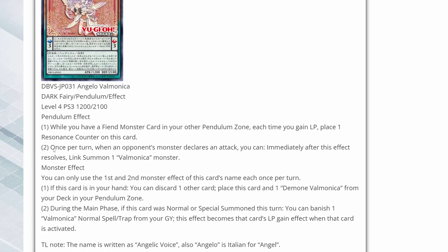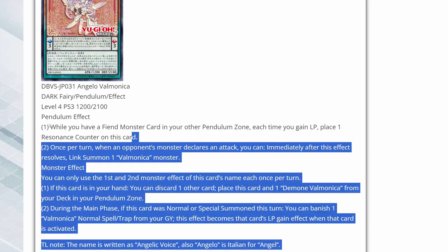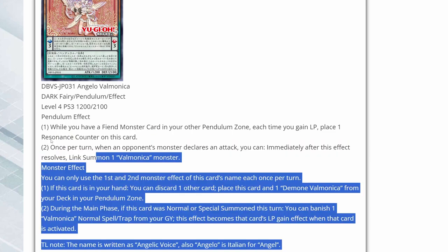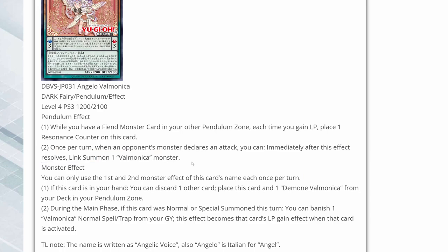So this is a level 4 Pendulum Monster. While you have a Fiend Monster card in your Pendulum zone, each time you gain life points, place one resonance counter on this card. So it seems there's going to be a good amount of significance placed on gaining life points. I do see that this is a Fairy monster, while it requires a Fairy and a Fiend because of this other effect. Once per turn, when an opponent's monster declares an attack, you can immediately after this effect resolves, link summon one Vaimonica monster. So it's going to rely on your opponent having to declare an attack.